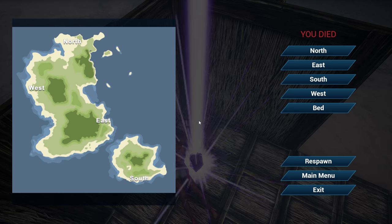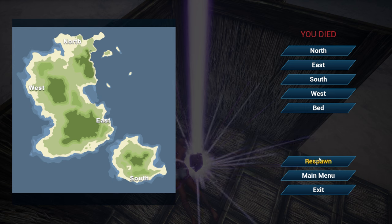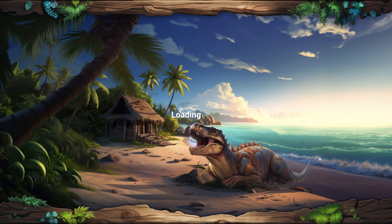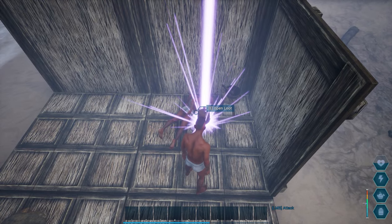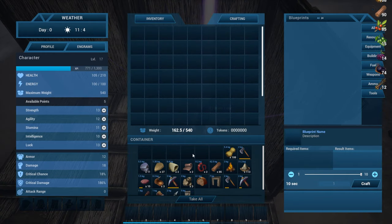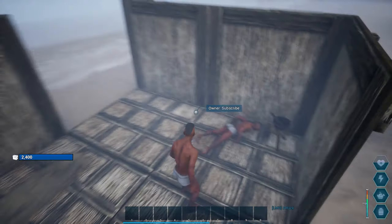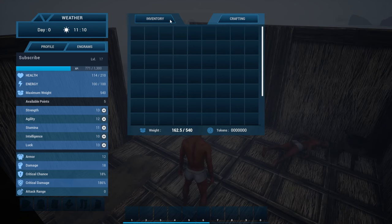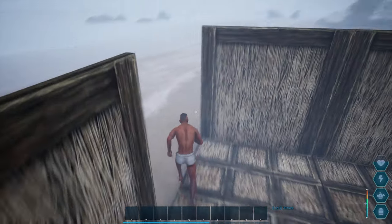We died — there was literally no indication that I was starving, which they need to fix. I can see the bed spawn option, so let's click that. I picked up all my stuff from my death bag but it's not showing in my inventory. I think I just lost all my items — it says my weight is 162 out of 540 so I have something, but I can't craft anything and no items are showing. That's really frustrating.